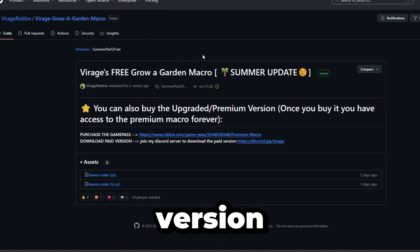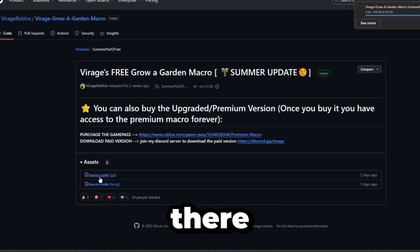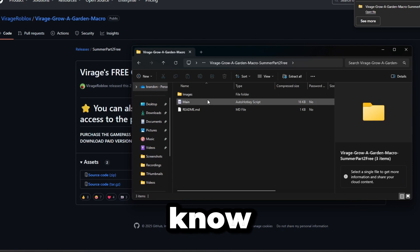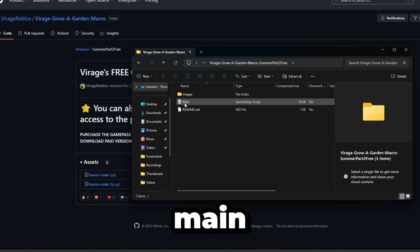Once you click the free version, you've got the Barrage Free Grower Garden macro. You want to download the free version — just click the source code file right there. Once you do that, open up the file. This is a new up-to-date macro. Once you open it, you'll see a folder with 'main' inside it.